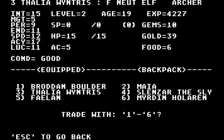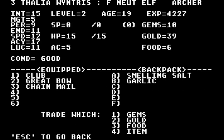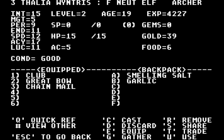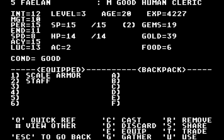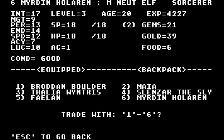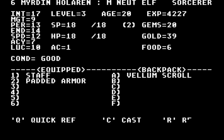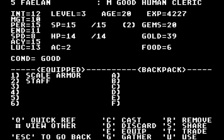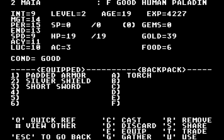Trade. Myrdan — gems, all of them, I guess. Doesn't really matter. Trade. Phalen — gems, one gem. So now they each have 20. Great. I have a bunch of money too.